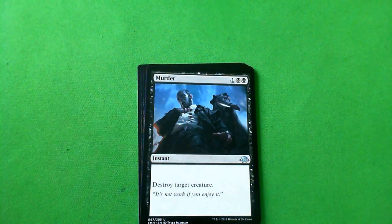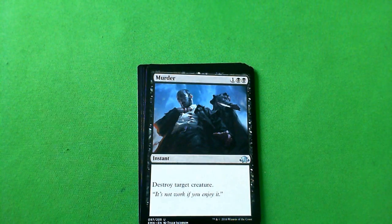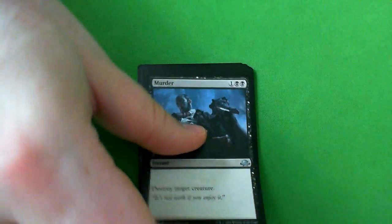Murder — destroy target creature, three black. A-minus. So far the best card in the pack. This is the fixed Doom Blade. Yes, I'm taking this — it's just so efficient at killing anything. This is what I want.